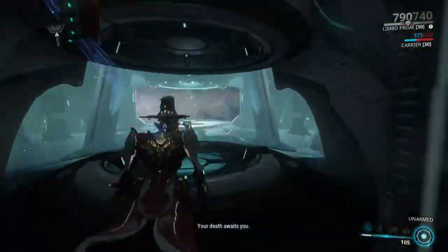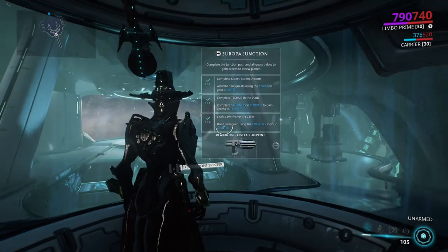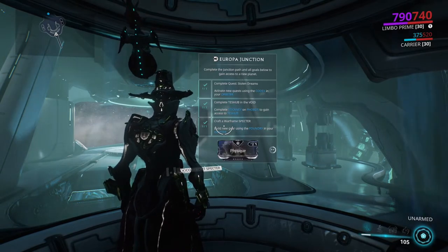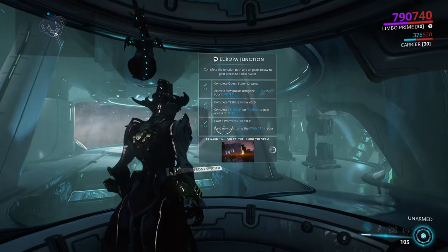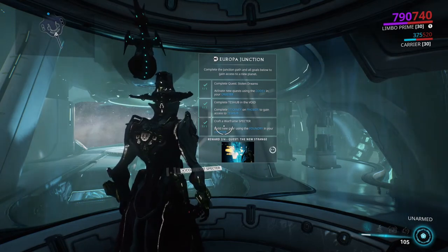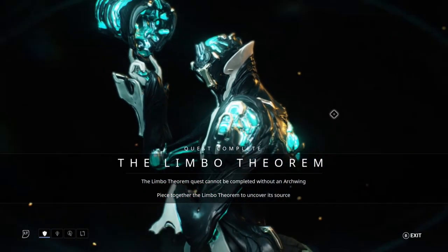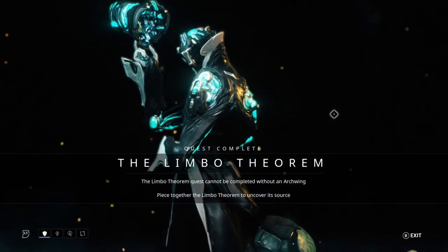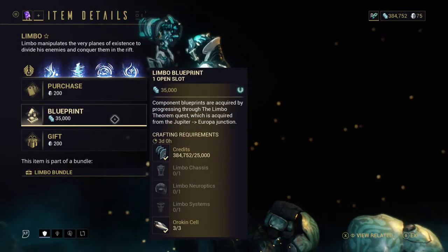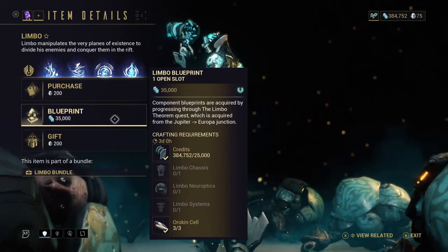Now that we have seen what Limbo can do, you may be wondering how to get your hands on him. Firstly you will need to unlock the junction between Jupiter and Europa. This will grant you the quest, the Limbo Theorem. This quest requires you to do a number of missions in your Archwing, so you will need to ensure that you have that and are ready to use it. Each portion of the quest will grant you a Limbo part that you will need to craft to advance the quest. Once you have the Neuroptics, Chassis, and Systems built, you can then get the blueprint from the marketplace for 35,000 credits and craft the Warframe.